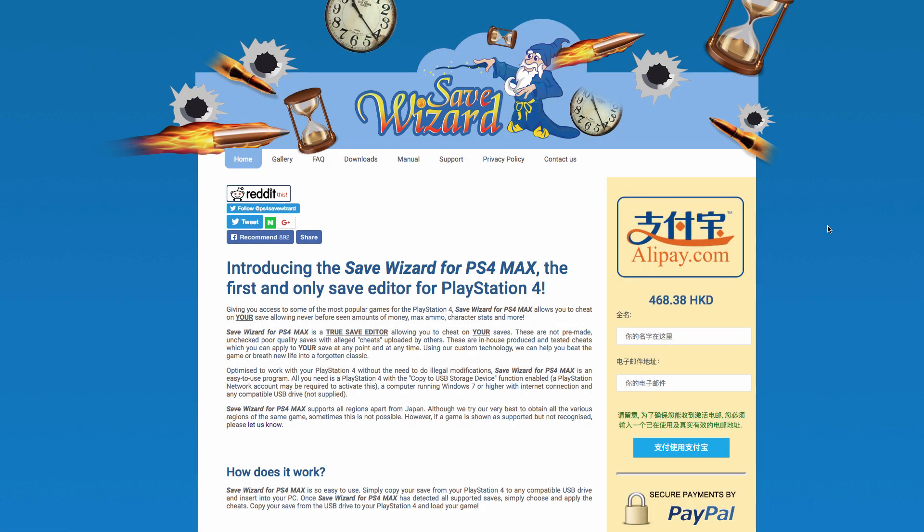What's up everybody, it's Mr. You-Know-Who from XMR Gaming. Today I'm bringing you another updated video on the PlayStation 4 Save Wizard. Two weeks ago Sony dropped the 5.00 firmware, and they also did another update this week to 5.01, which caused the Save Wizard not to be compatible with both firmware updates. But as of today — Saturday — pretty much everything is back to normal and working correctly.